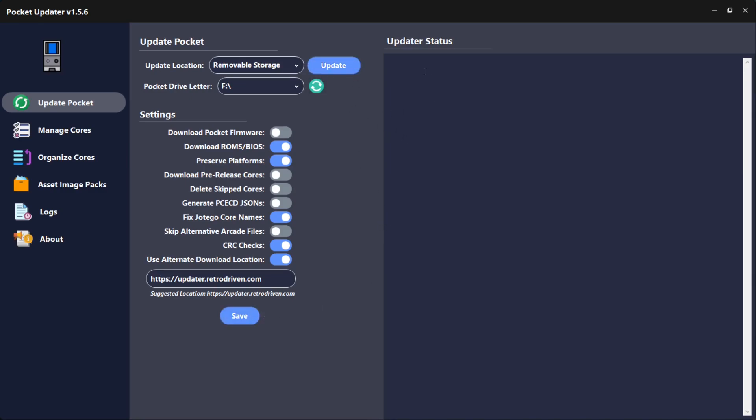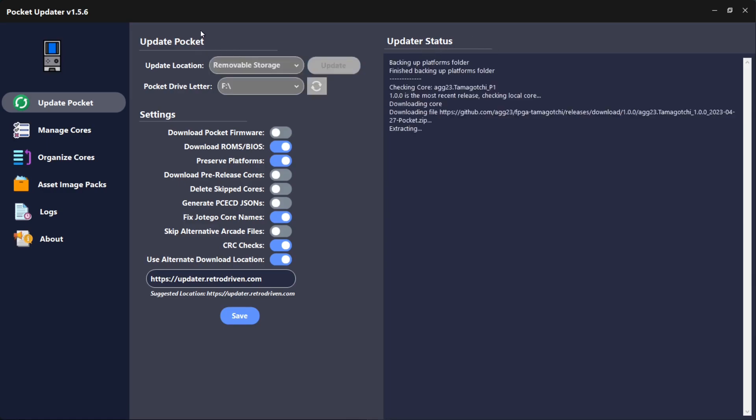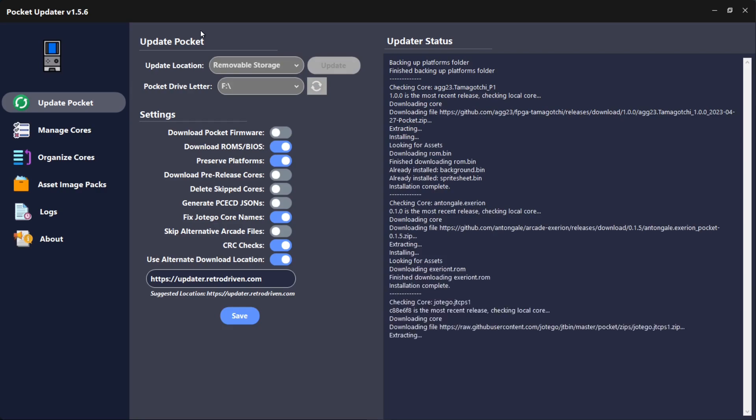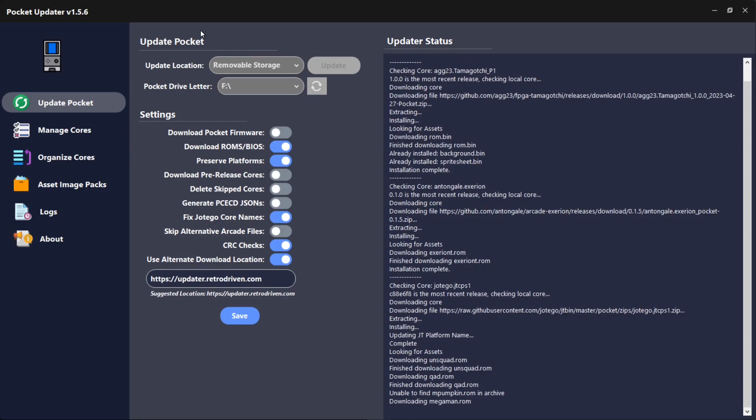Let's save that and hit Update. There's a nice updater status window here. It's checking a lot of stuff — it has actually downloaded some additional things that wasn't my intention, including the Anton Girl Exerion core and the Tamagotchi from Adam Gastinio. But we can see it's now doing CPS1. This might take some time so I'll let it run and come back later — but you won't notice because it'll be edited and everything will be seamless.